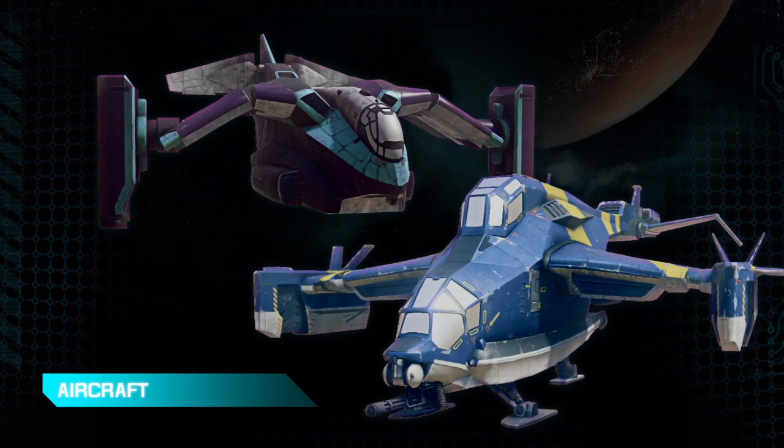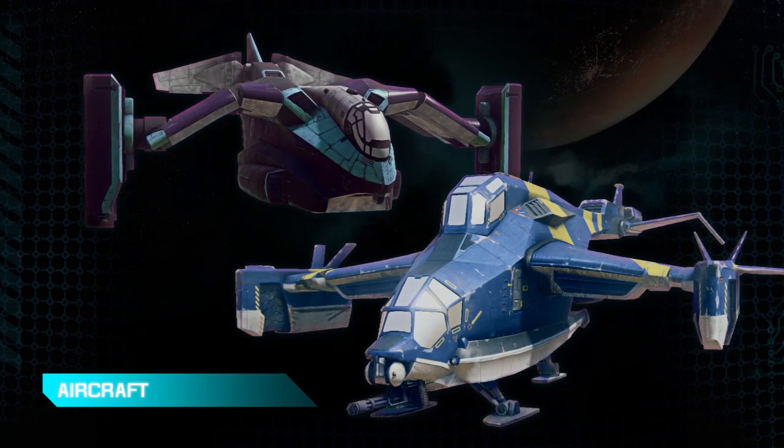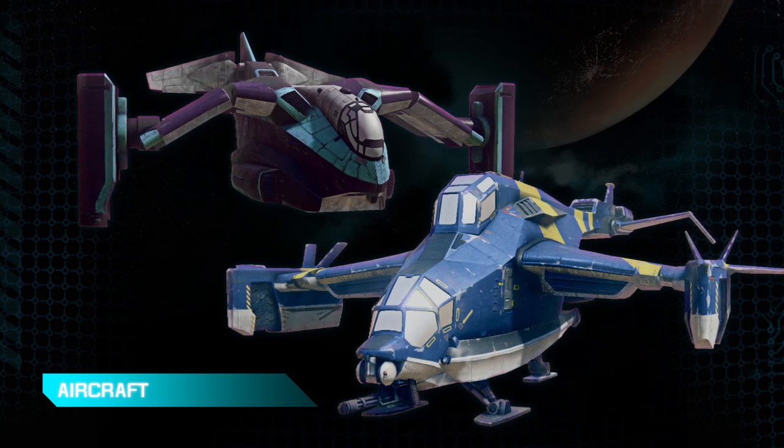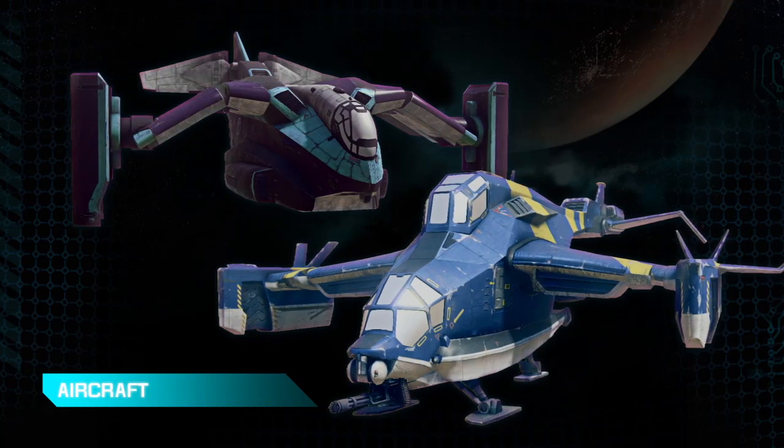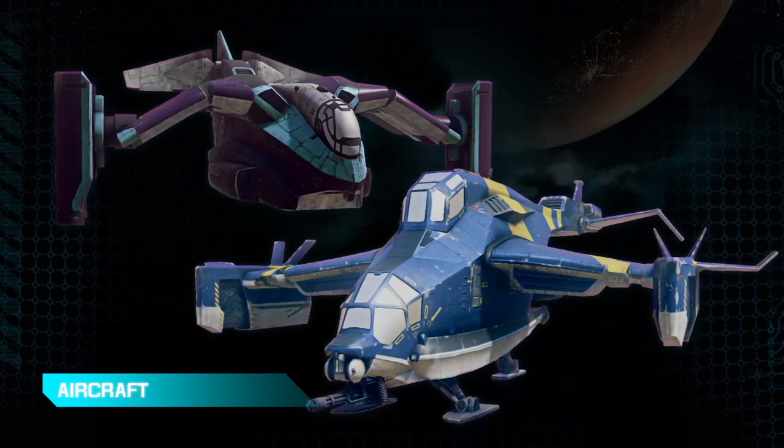We also have a couple of common pool aircraft. The first one we'll look at in the foreground is the Liberator — it's a gunship and bomber. And the large one in the back is the Galaxy, iconic from the first game. It holds two full squads of players and is also a mobile spawn point.